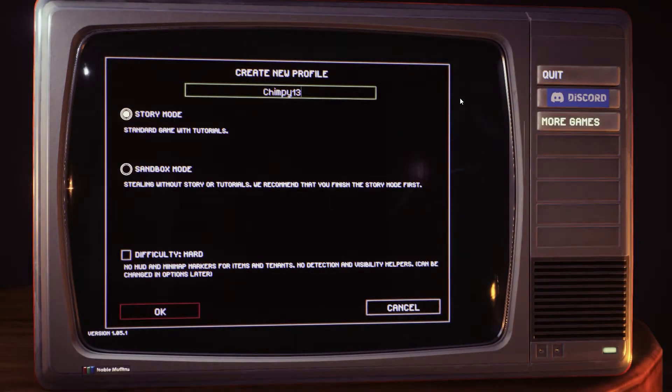Hello there and welcome to American Theft 80s on hard mode. We've completed the base game and the basic story, but now it's time to play the game in the way that I think it really comes into its own - at least it certainly does with Thief Simulator back in the day. Basically we have no story, no tutorials, and we're doing it on hard mode. I should really call this sandbox hard mode - some sort of combination.